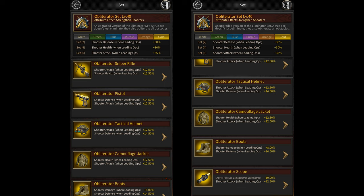Then you have vigilante equipment. For vigilante equipment you'll be using the full obliterator set that gives you 111.25% shooter attack. This is after including the 22% buff that you get from hitman services as well as an elite 6 pawnbroker.